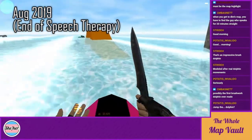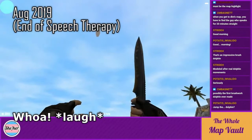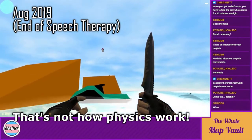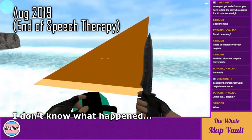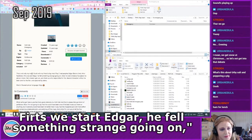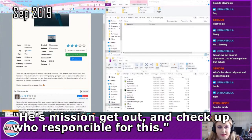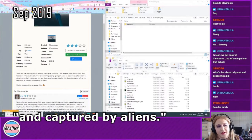Oh, now that's happening. I don't think that's coming back. First we have Edgar — he felt something strange going on when he looked out the windows. He explores here alone in town. His mission: get out and check who's responsible for this. The second character is Arta — he'd been sent to the Zen and captured by aliens.